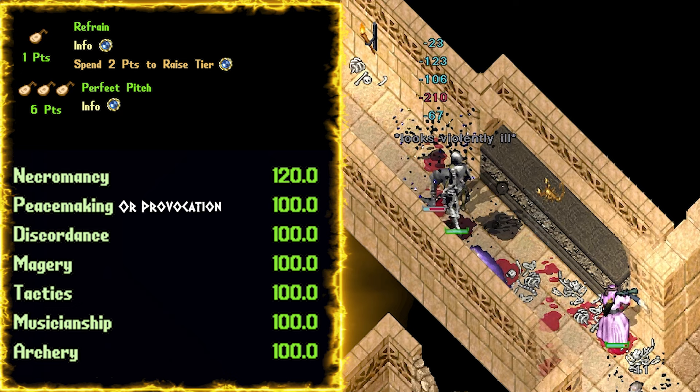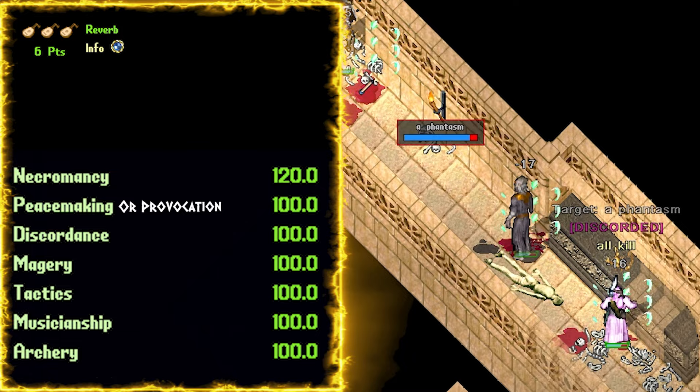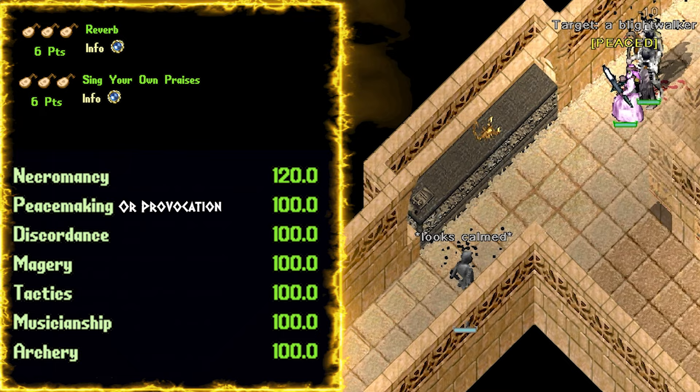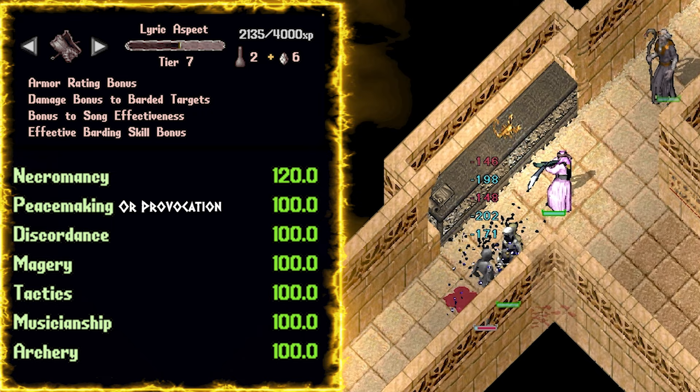6 points into Perfect Pitch, as failing barding is always painful. The higher level your aspect, or if you have effective barding links, you could potentially drop some points here. 6 points into Reverb to increase damage on my most recent target by 24%. You could arguably put these points into Ensemble as well for 9% more damage than Reverb. 6 points into Sing Your Own Praises — those bard buffs hit hard with this perk. Your final point in Vocal Range for that extra tile of distance. These points might change if you choose Provo over Peacemaking, and you may end up taking Revolution Song over perhaps Reframe, Vocal Range, or Reverb.